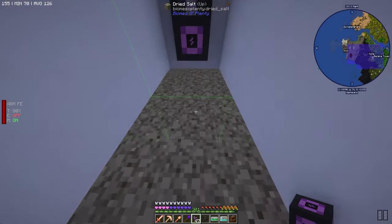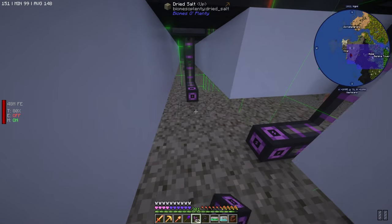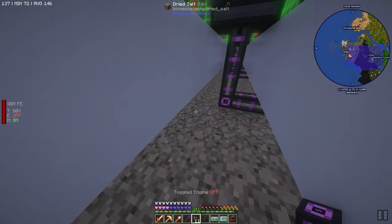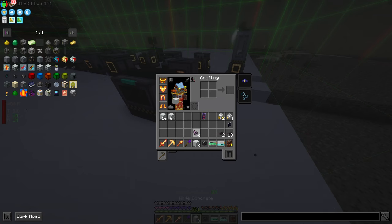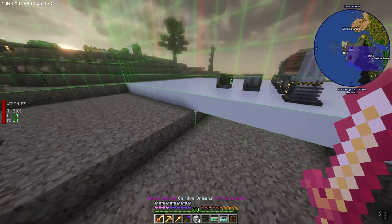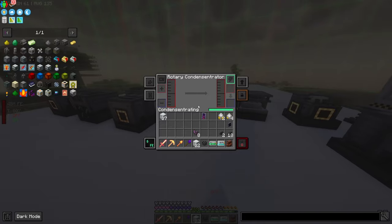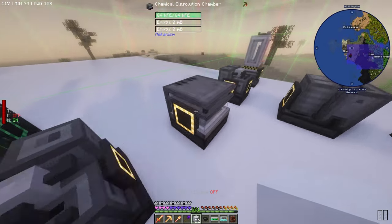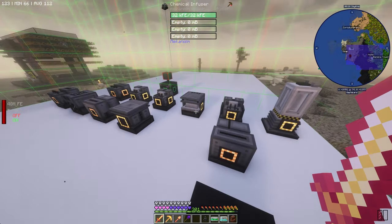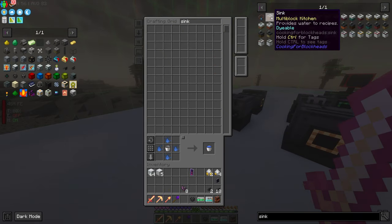All of these machines have power now, so we can move on to the next step of getting things up and running. We're going to need a sink — definitely need a sink, like a water bucket. We'll get a sink going. Now we need some more Mekanism pipes — mechanical pipes and pressurized tubes. We're going to need basic logistical transporters as well. So we have every level of pipe, and we're going to need our configurator too.